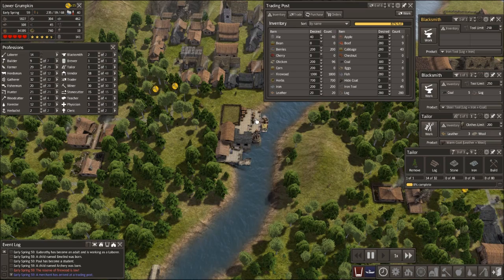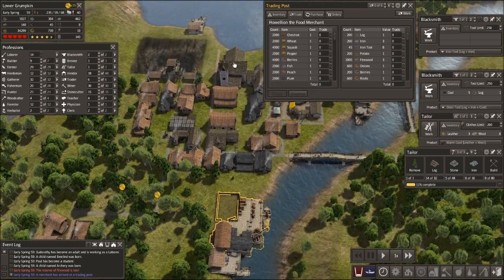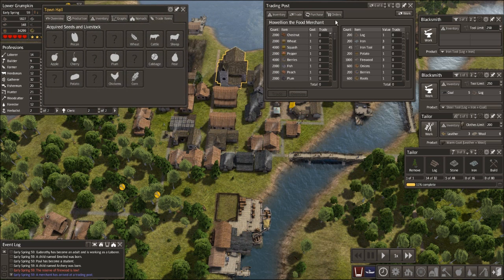The blacksmith has a low reserve of firewood — yes, I know. Okay, let's have a look and see what he's got to trade. Let's pause the game. I have completely forgotten where my town hall is. What trade items do we have? Has he brought any seeds with him? He hasn't brought any seeds.